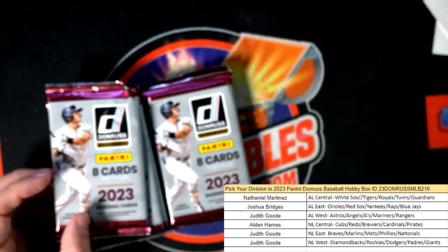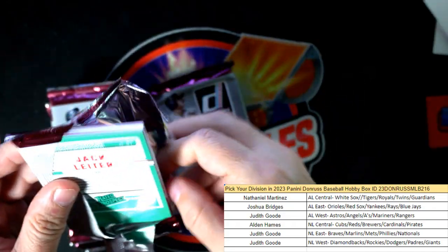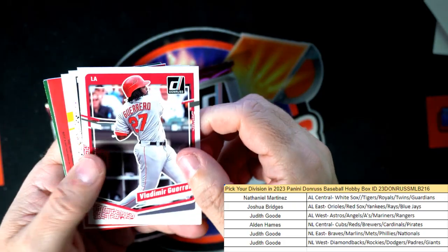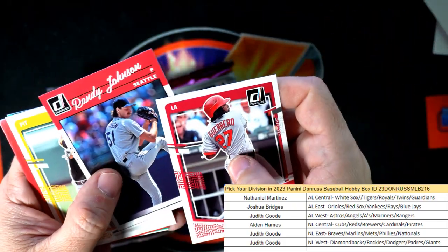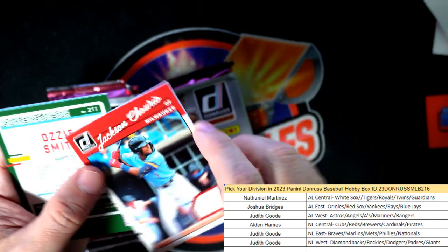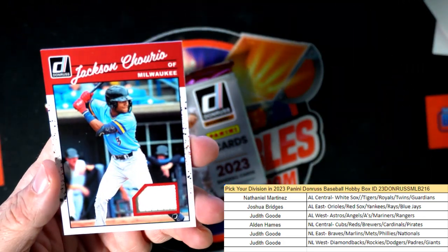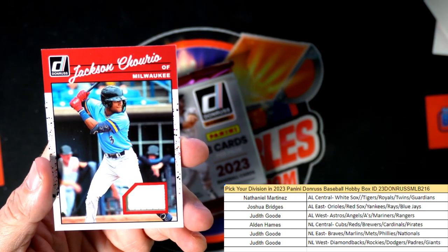Now we're still looking for two more hits in the box. We've only pulled one hit — it was an auto in pack number two — so we still got another hit to pull. I think this is going to be a relic hit right here — and it is. That is a Jackson Chirayo here, Milwaukee, National League Central. Alden, that one's coming out to you — Milwaukee Brewers.